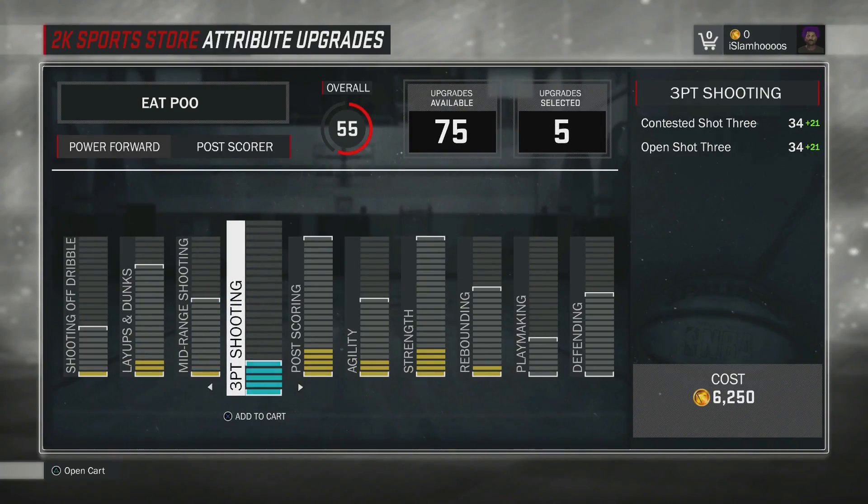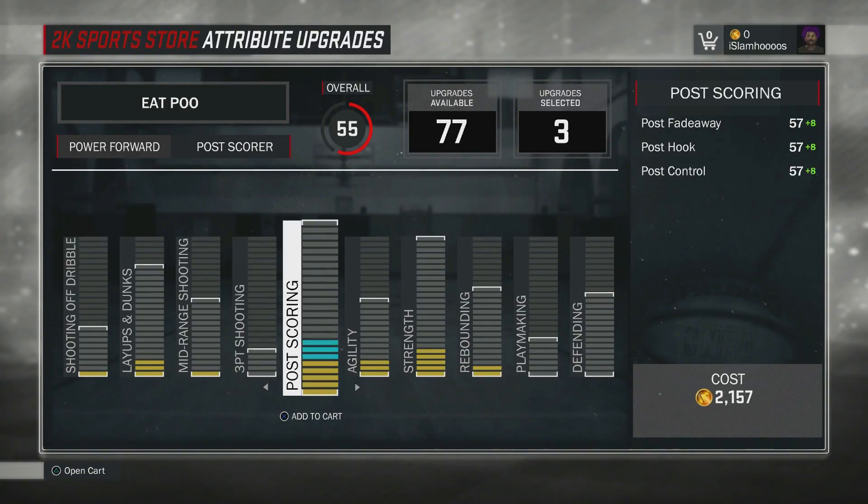The 3-point shooting isn't really great at all — it's a 55. Don't expect to shoot threes with a post scorer, but you can definitely hit midranges. Your post scoring game is insane: a 94 across everything — post hook, post fadeaway, post control. If you do some post hooks and post fadeaways, you will be getting a lot of greens. A lot.